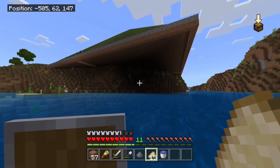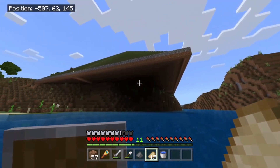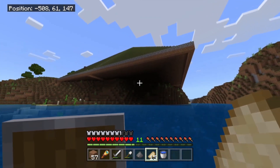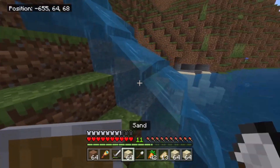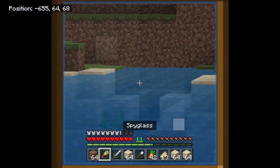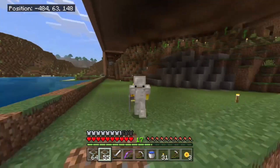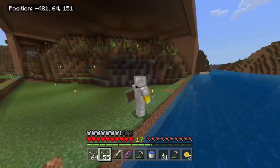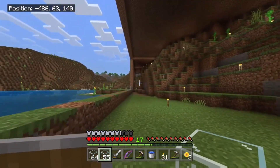Before I continue, something was bothering me — when I was building the pyramid I realized it had to be a little bit bigger, so I built it out and now this exists. What I'm going to do is add a floor and add glass. This world doesn't have any beaches, so I had to get sand from tiny sand piles on the side of mountains. I added the floor but the sand now has to cook, so in the meantime let me continue with the pyramid. Here's a time-lapse that's actually five minutes in real time.